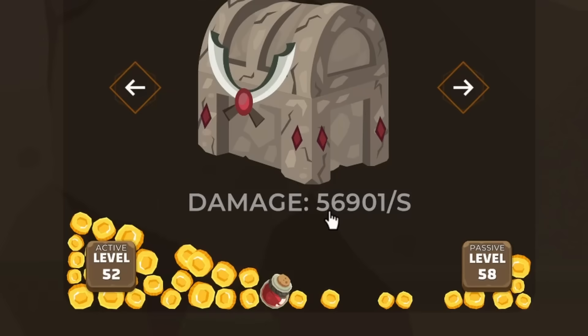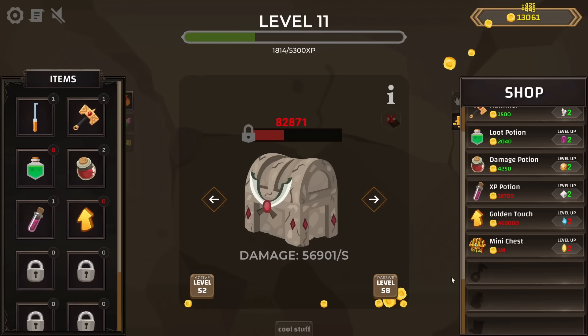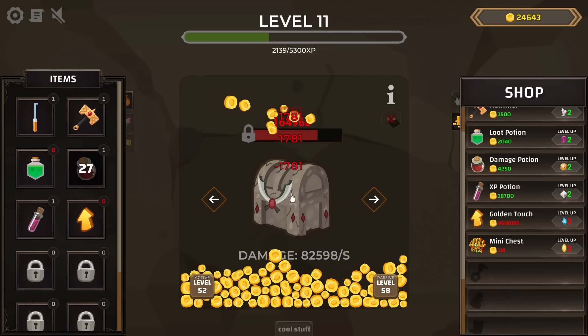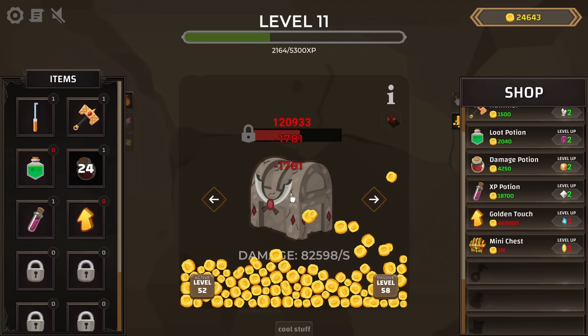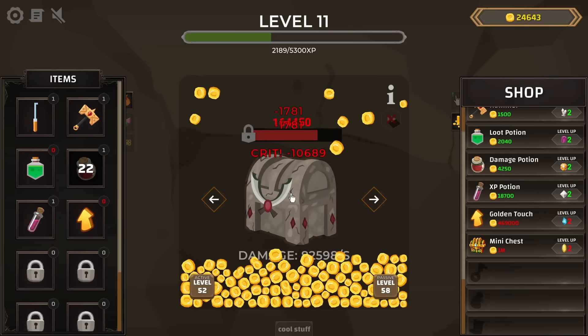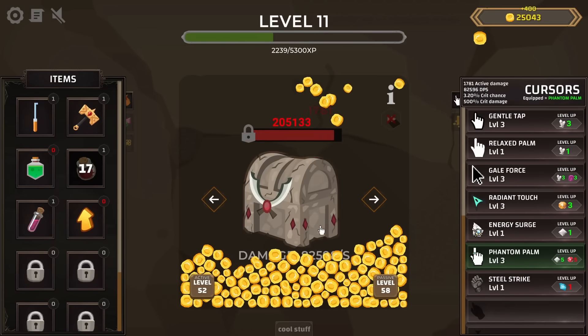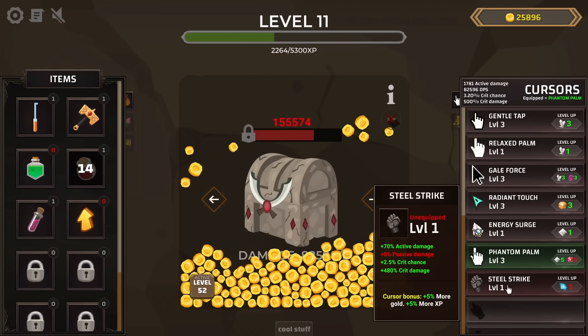A chest dropped an item — a damage potion. This chest takes quite a bit to open, so once one is reinforced I'll try that lockpick. Let's use the damage potion to do more damage for the next 30 seconds to get through these chests a lot quicker. We're dealing more crits at the same time. And we should have unlocked new cursors — a Steel Strike, with some good bonuses like 5% more gold.